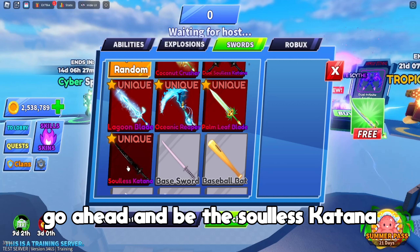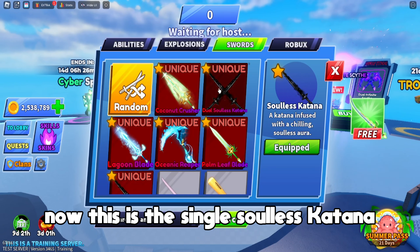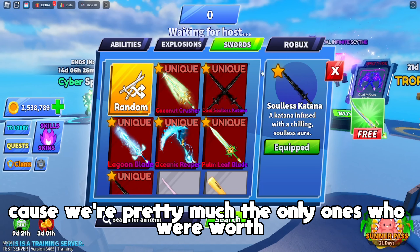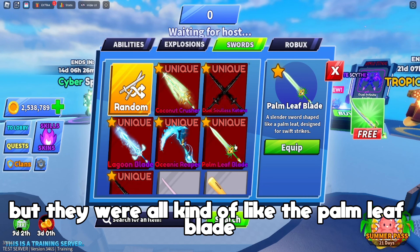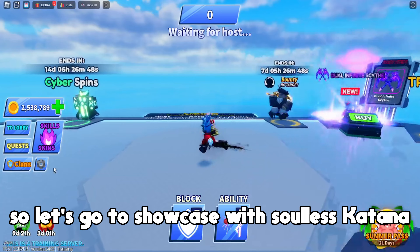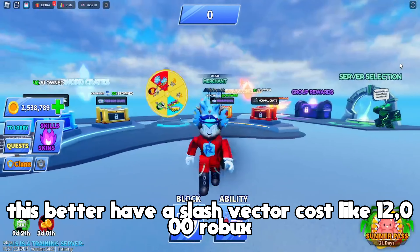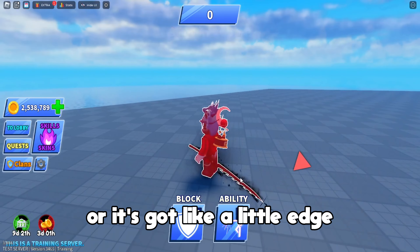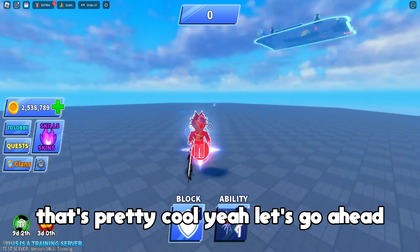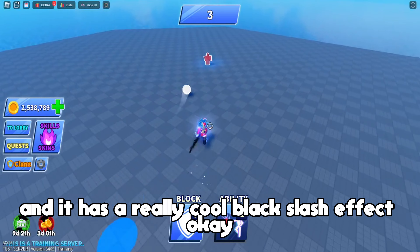This leads us to the next sword — the soulless katana. This is the single soulless katana; there's also a dual soulless katana. These are the last swords I'll showcase because the others were all kind of like the palm leaf blade and not worth showing. This better have a slash effect — it costs like 12,000 Robux. It's got little edges and engravings on the side, which is pretty cool.